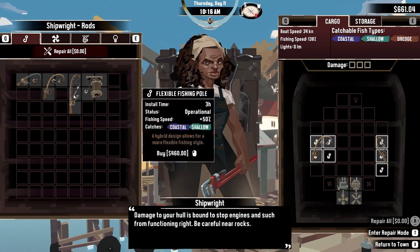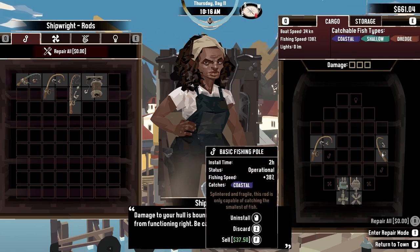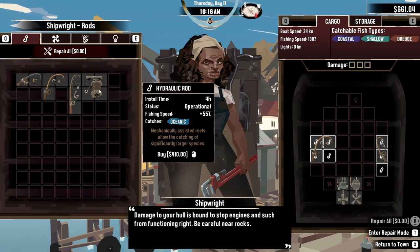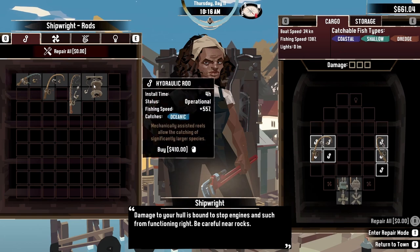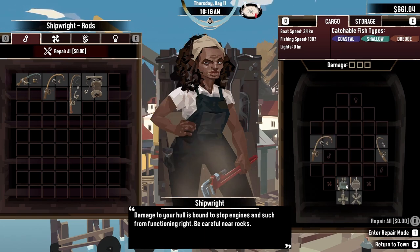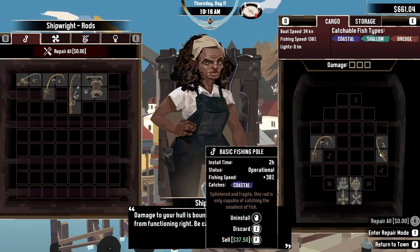I want this guy and that guy. How much are they? 460 and 410. So that's 870 — we need like 210 dollars more, that's not enough.